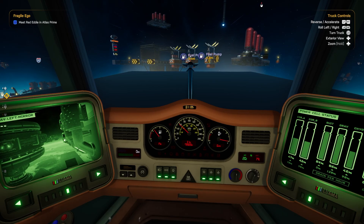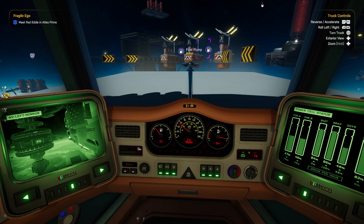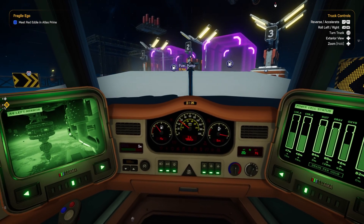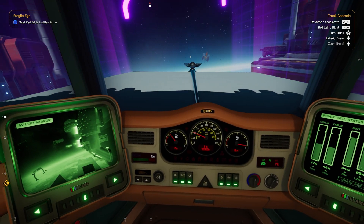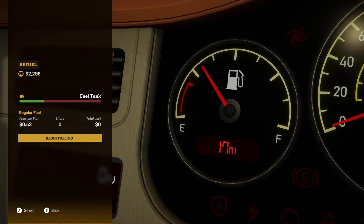Our fuel gauge is looking a little bit low, so we're going into a fuel pump to show you how filling up works. Go into the purple area and wait until it's green to stop. Fill up as much as you want - you start the pump with a button and can stop again if you want. It will cost you, but we can probably go all the way to a full tank.